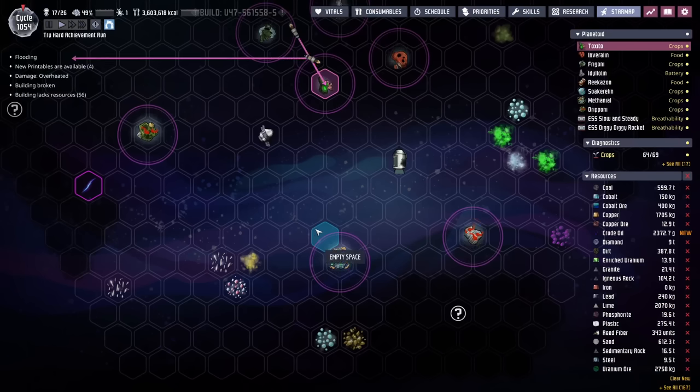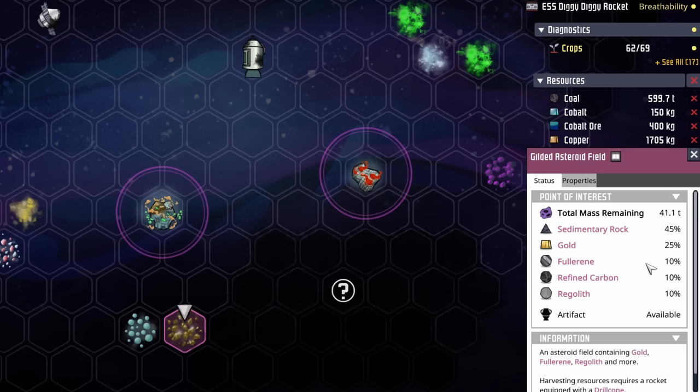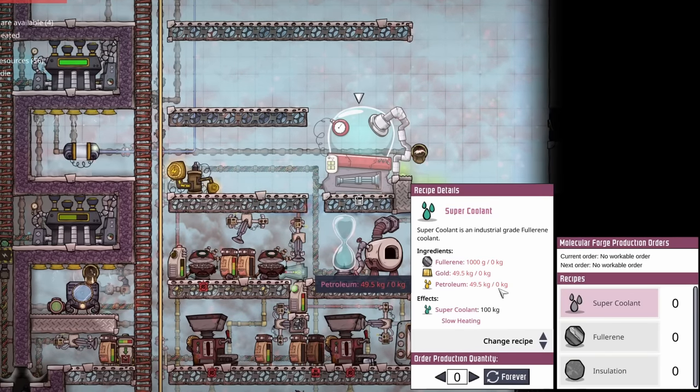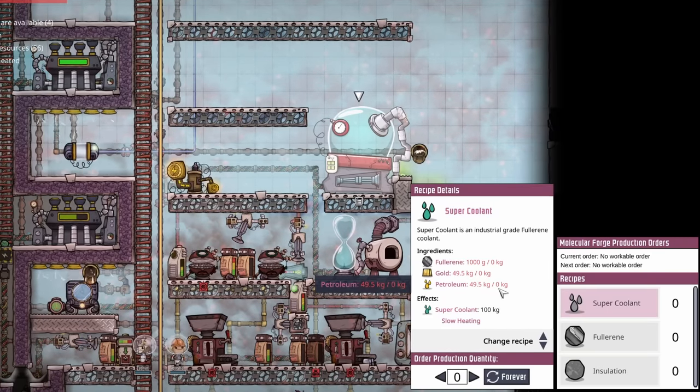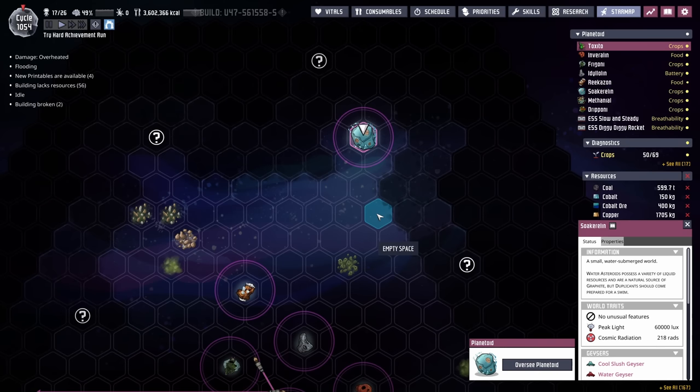We actually found some good news in the last episode's exploration that I only just realized. This is our gilded asteroid field — and there it is, 10% beautiful fullerene, plus 25% gold. That gets us two-thirds of the way there. All we need is a little bit of petroleum, and then we have ourselves super coolant at around cycle 1300. A lot of folks have been saying why not just use graphite, add sulfur and aluminum to make fullerene. And we could — but the only place on the star map with graphite is on the water planetoid.